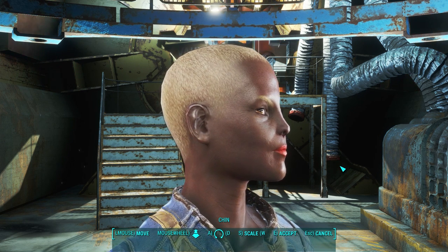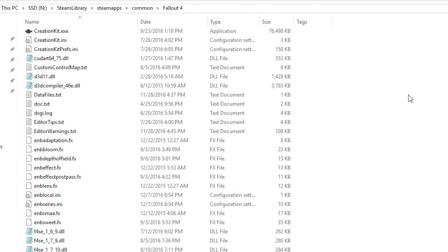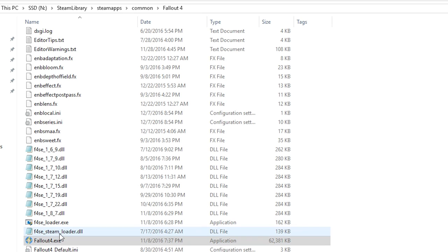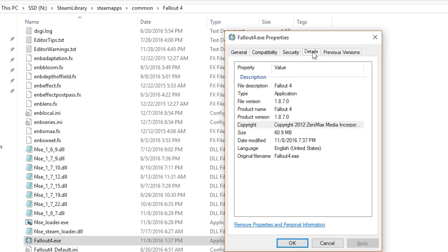Let me show you how to install both Looks Menu and the Fallout 4 Script Extender for your PC game. The Looks Menu mod depends on the latest version of Fallout 4 Script Extender that's compatible with the latest version of Fallout 4. First, find out which version of Fallout 4 you're currently running. Go to your Fallout 4 installation directory, found in your Root Drive, Steam Library, Steam Apps, Common, and then Fallout 4. Right-click on Fallout4.exe, go to Properties, then the Details tab, and you'll find the version under Product Version. In my case I'm running 1.8.7.0.